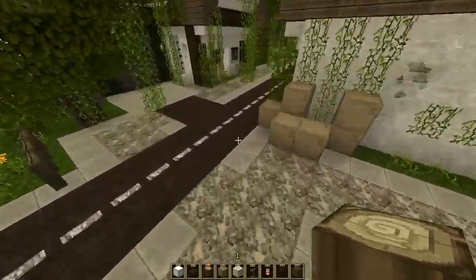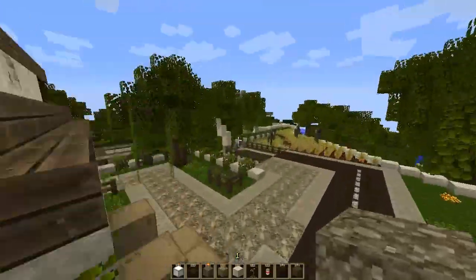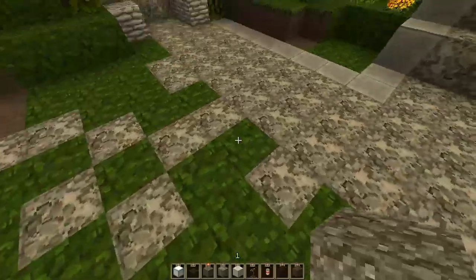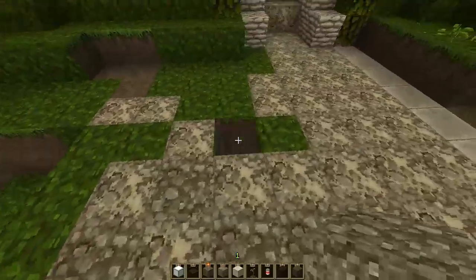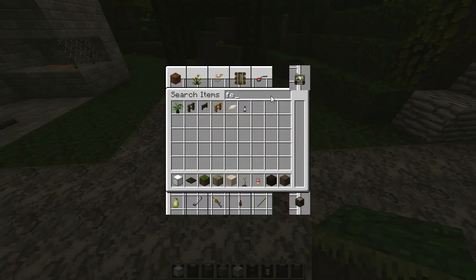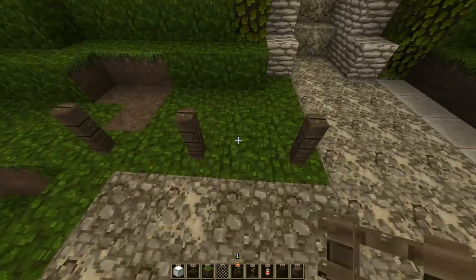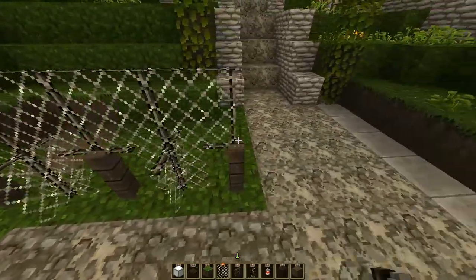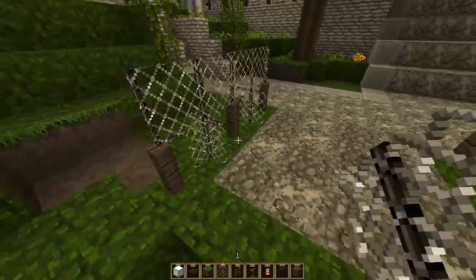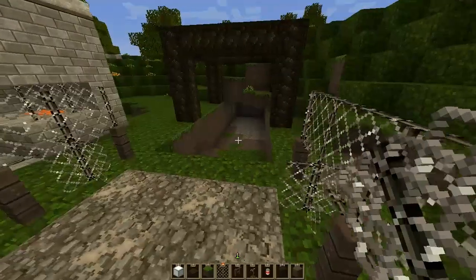We can put something rough using cobblestone, gravel, and smooth stone — mixing these materials. The gravel and stone work really well together in this texture pack. We'll get some fence and some iron bars and mix them up so there's a bit of a homemade barricade going on. I'd rather the fence and the bars be more of a connective texture rather than merged together.